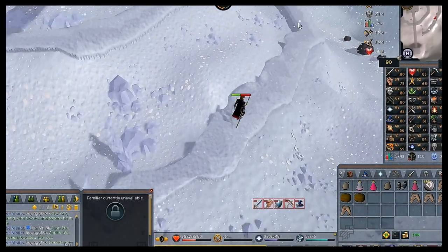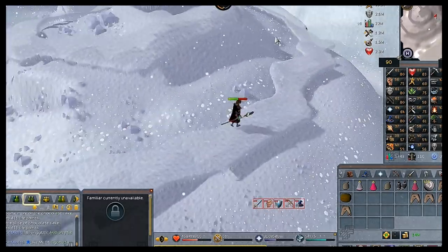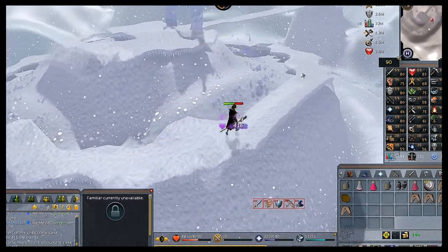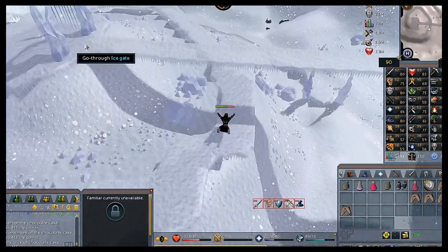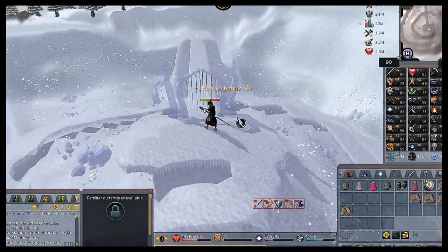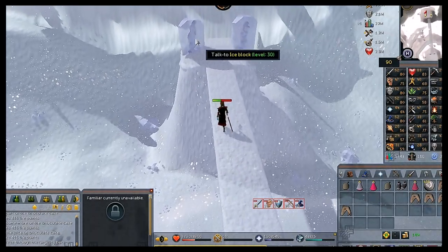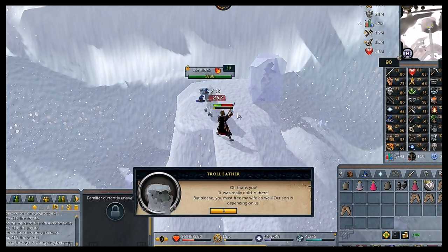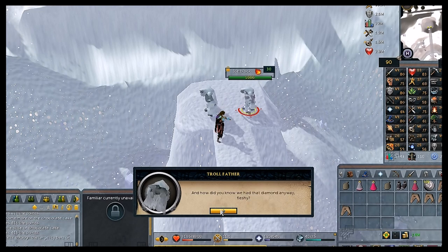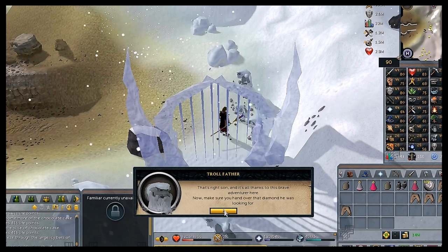The whole ice path is an agility shortcut so you'll gain Agility XP just for being on it. If you fall your character will get back up. Go through the ice gate at the top, cross the long bridge, then right-click on the ice blocks and select 'Smash Ice.' Once done you'll talk to the Troll Father and Troll Mother — they'll teleport you back to the troll child who gives you the ice diamond.